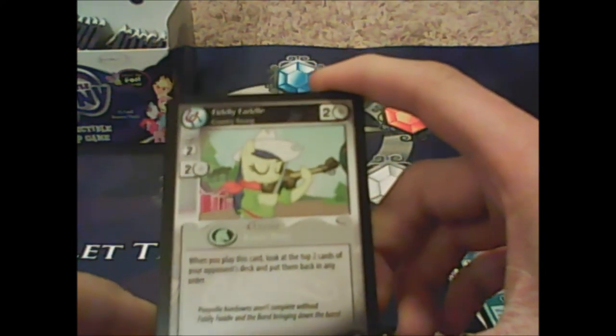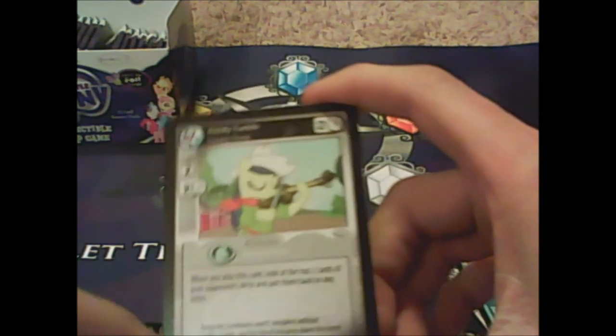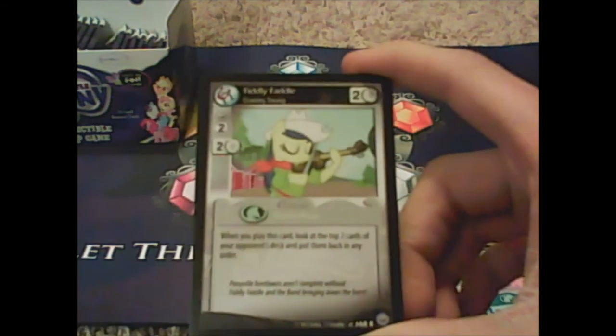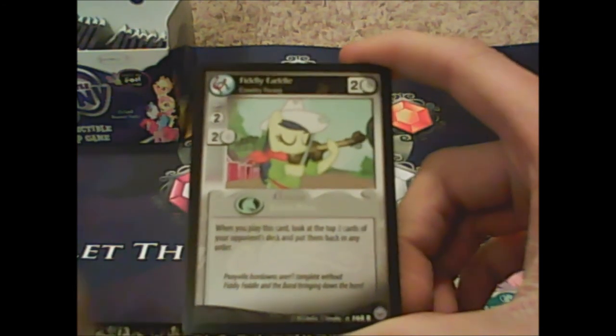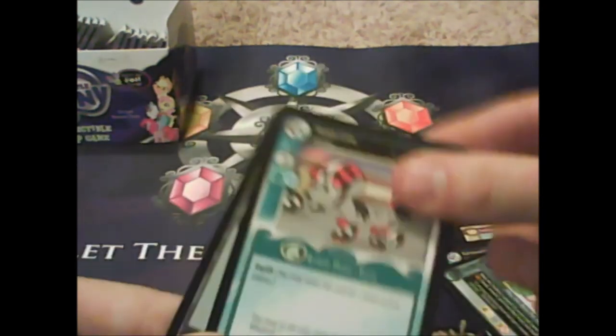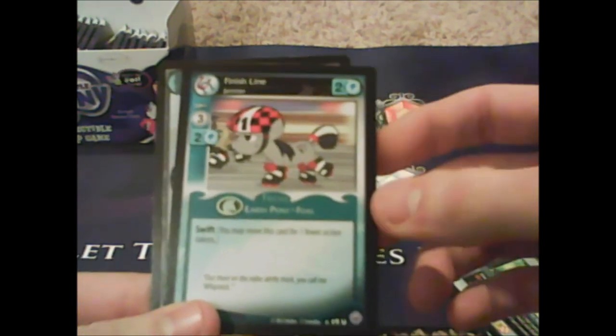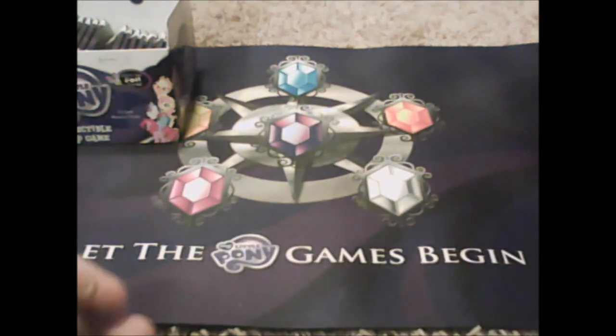Fiddly Fowl reads: 'when you play this card, look at the top two cards of your opponent's deck and put them back in any order.' Okay, I get it. May the Best Pet Win — Finish Line! You're a pony foal — Pony-napped! Awesome, we have Diamond Dogs in the house!